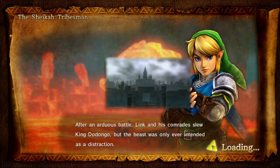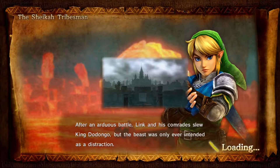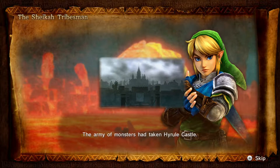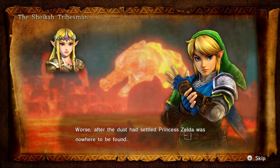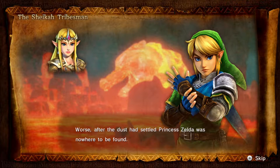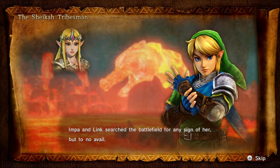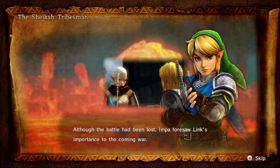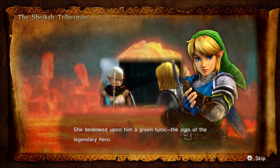After an arduous battle, Link and his comrade slew King Dodongo. But the beast was only ever intended as a distraction — the army of monsters had taken Hyrule Castle. After the dust had settled, Princess Zelda was nowhere to be found. Impa and Link searched the battlefield for any sign of her, but to no avail. Although the battle had been lost, Impa foresaw Link's importance to the coming war.